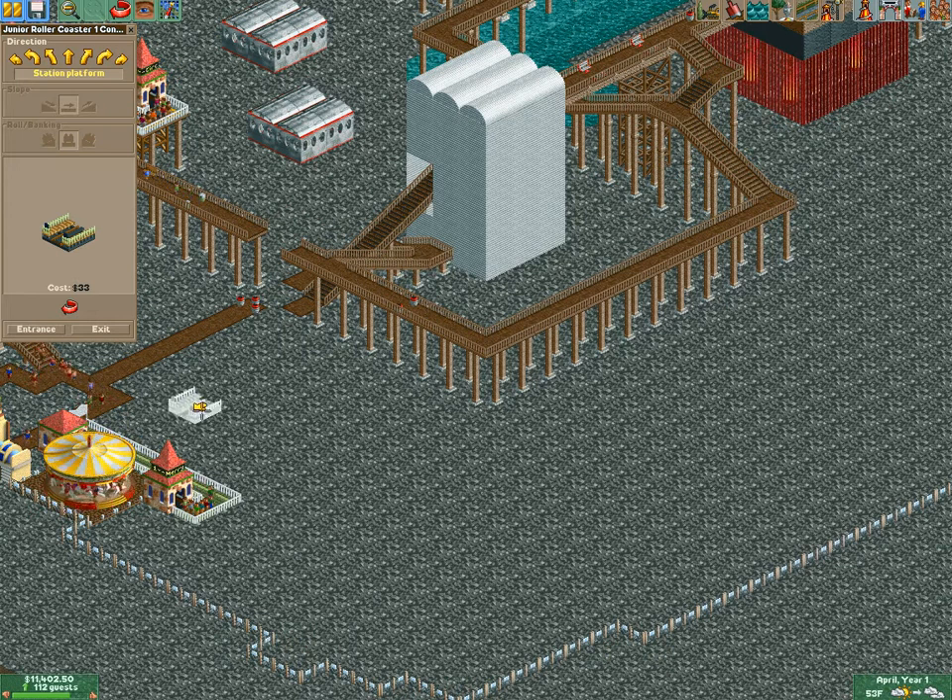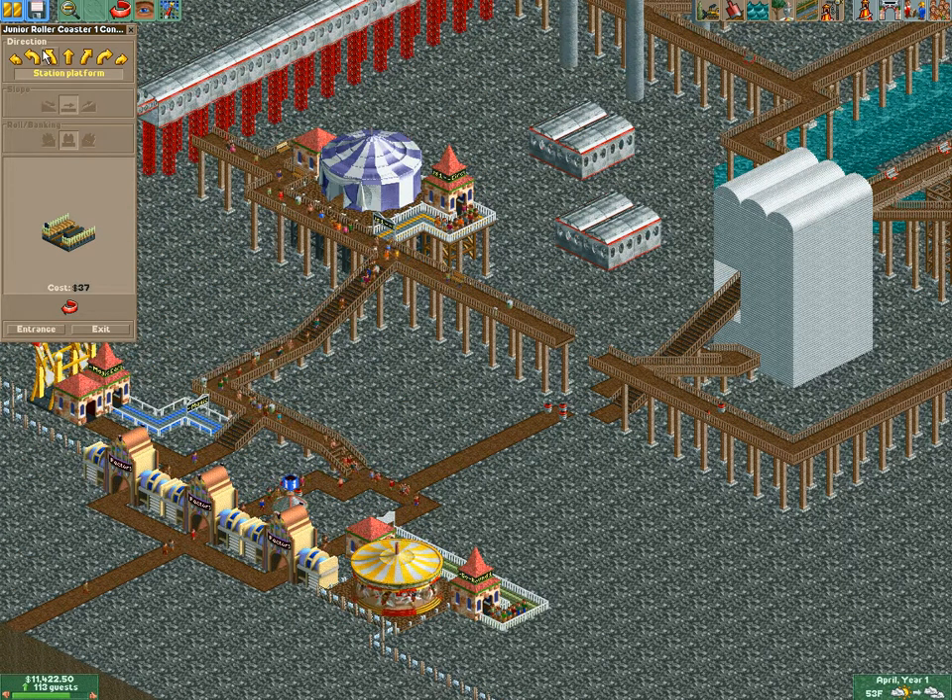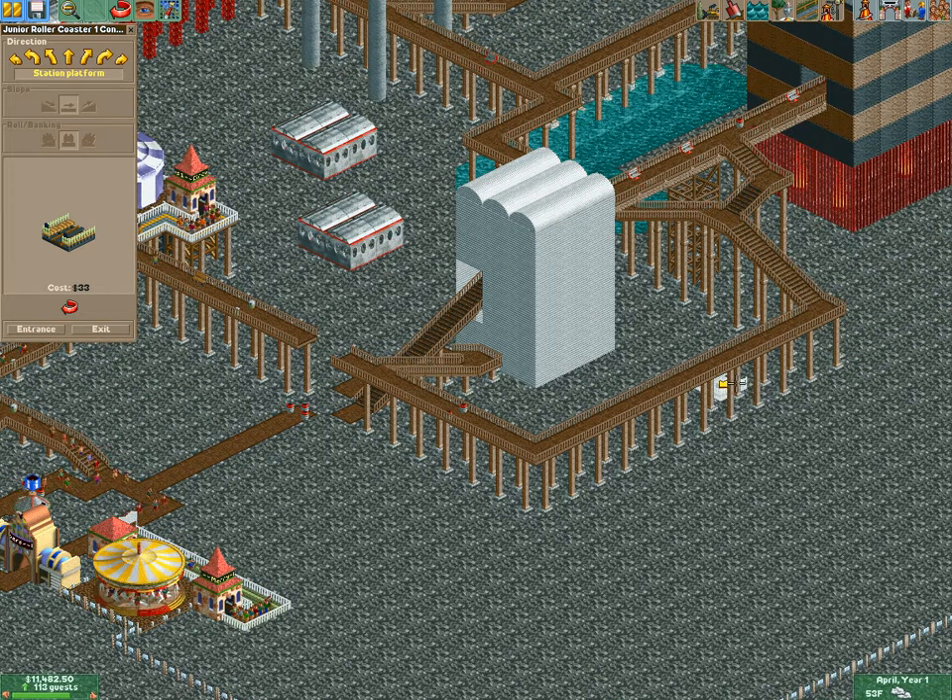Let's build this coaster. I'm thinking I'll open up this side of the park over here by this path and build the coaster over here — it looks good to me. I'll build it right next to the path and give it one space.